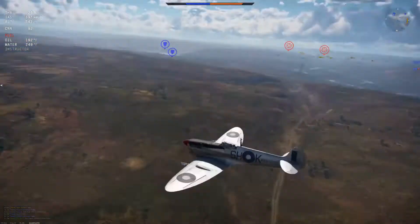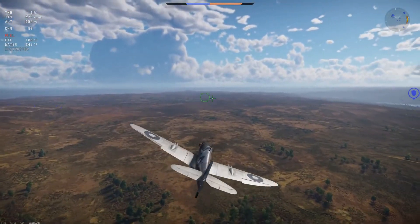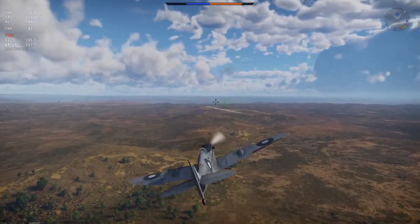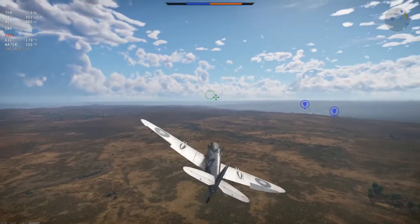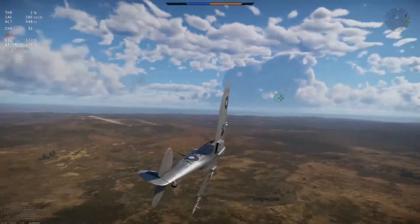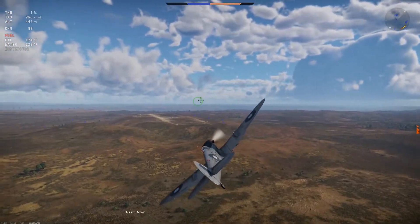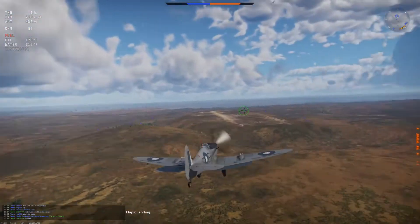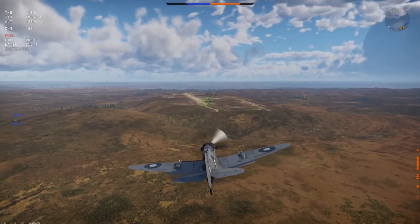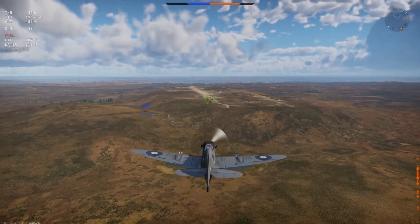How to land a Spitfire, or any aircraft with a propeller engine, really? Reduce throttle to under 10%, or even down to zero. The goal here is to reduce thrust so you can wash off speed. If you are coming into the airfield too fast, a quick way to reduce your speed is to turn from side to side, until you are at about 250 km/h indicated airspeed. Drop your landing flaps and landing gear. This will reduce your speed further.